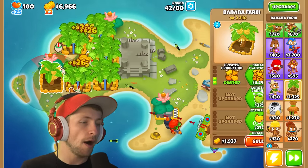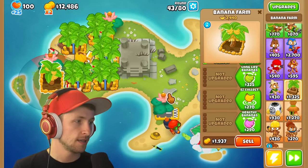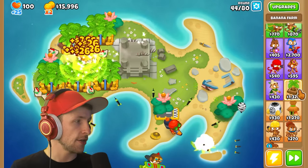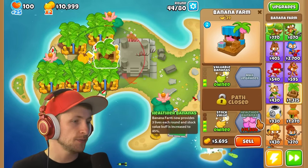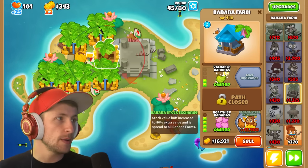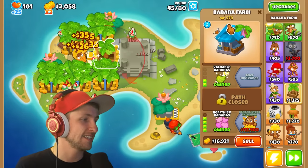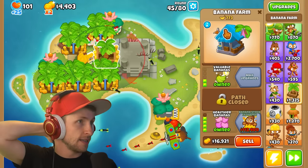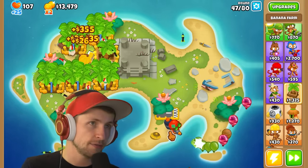I totally forgot there's the Bottom Path Banana Farm — these things are crazy how much money they make. Let's get Banana Plantation and Valuable Bananas on this one. I'm going to sell this Banana Farm — watch this, make sure you get the stock value. I totally forgot the Fourth Path Banana Farm makes you dumb money — like, insane money. At the end of the round it's like $1,000 or something. It's crazy.